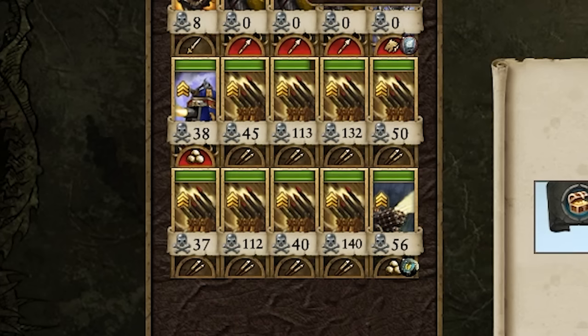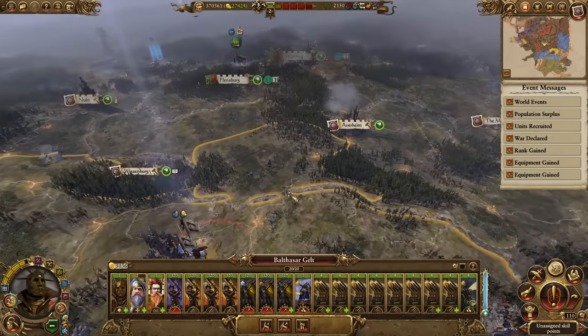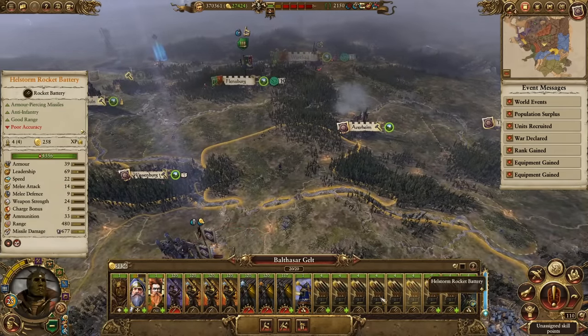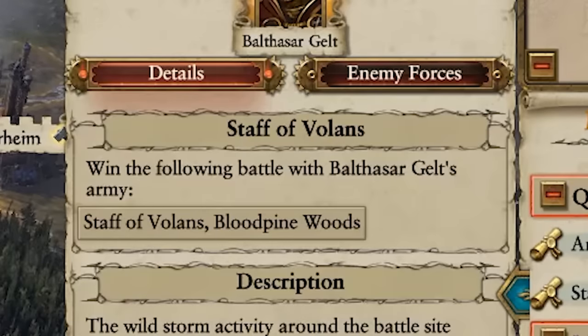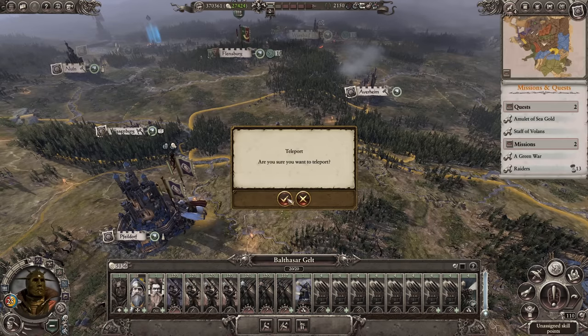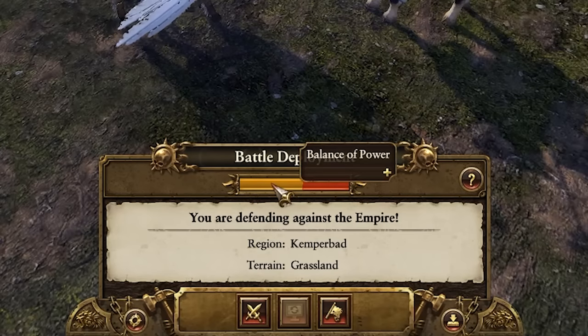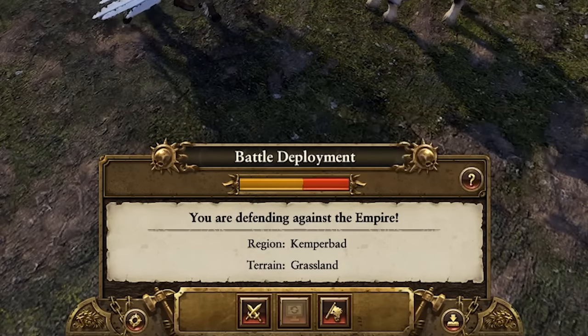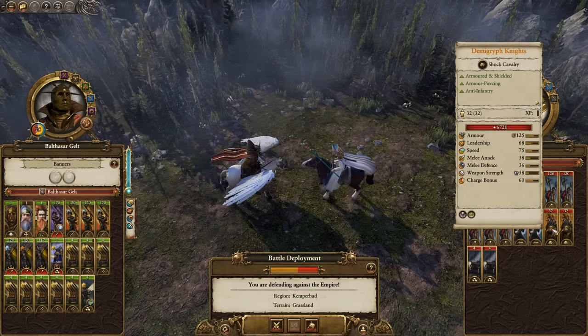The Hellblaster Volley Gun also did great. Our army was just lovely. Now we've got yet another quest battle to fight — the Staff of Volans quest. We're fighting some boring peasant farmers; balance of power says 50-50, but it's just halberds with not much defense, some handgunners, and some demigriffs. Once again, we deploy all artillery in one nice big clump with the volley gun in the middle, a steam tank up front, spearmen defending the rear and flanks, plus one bonus unit of unbreakable greatswords whose job is to charge straight forward and never retreat.